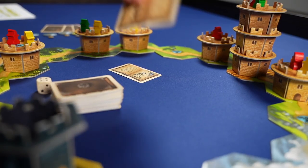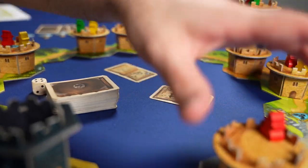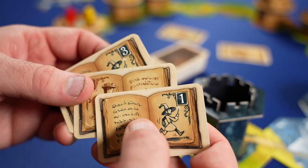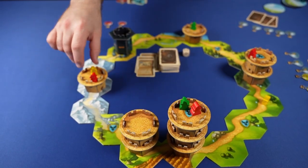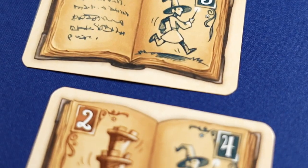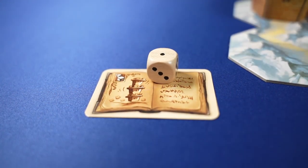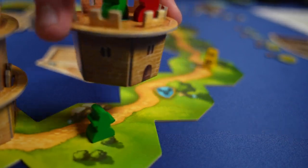Here's a turn breakdown: play two out of the three cards from your hand, execute the movements one at a time, and then draw back up to three cards. That's it. The cards instruct you to either move a tower or a wizard a certain number of spaces, always in a clockwise direction. Some cards give you a choice between moving a wizard or tower. And while most cards have an exact value of spaces to move, some introduce a little bit of chaos by directing you to roll a die to determine the movement value. Instead of playing two cards, you may choose to discard your entire hand to move any one tower one space.